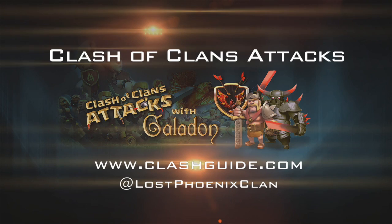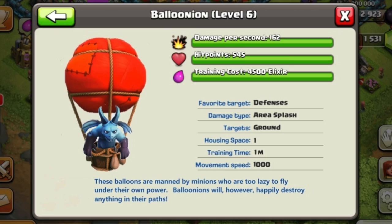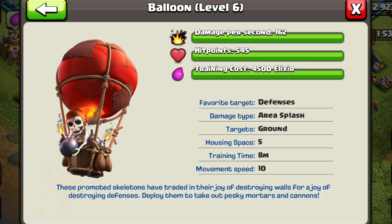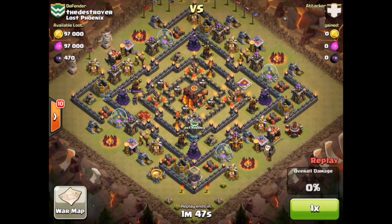Hello clashers, this is your host Galadon and this is episode 64 of Clash of Clans Attacks. Today, thanks to your comments and suggestions, we will be covering the balloonian attack — and no, that's not a new half dark elixir half regular elixir unit, but the attack that consists of balloons and minions together. Without wasting any more time, let's get right down to it.